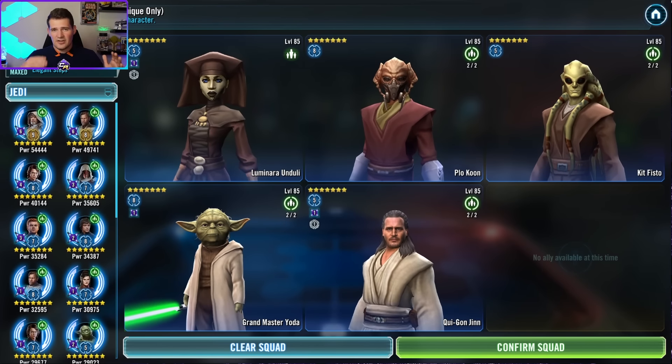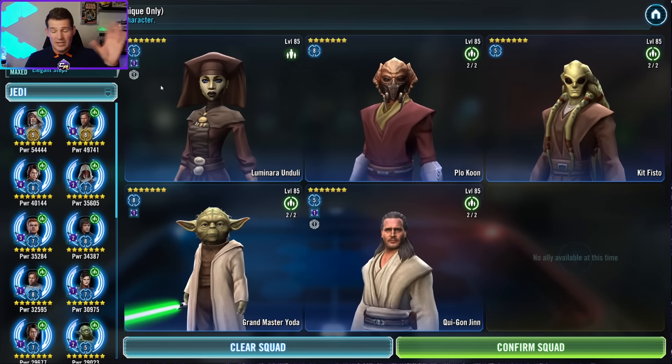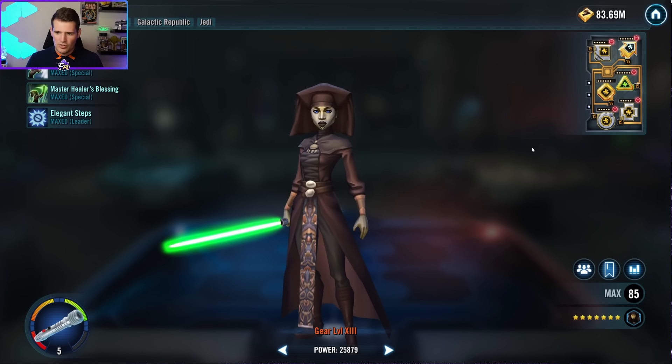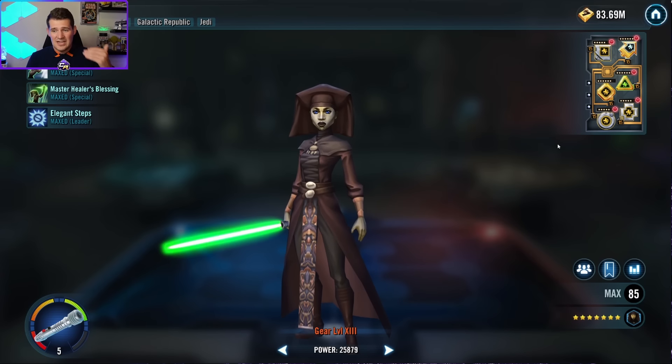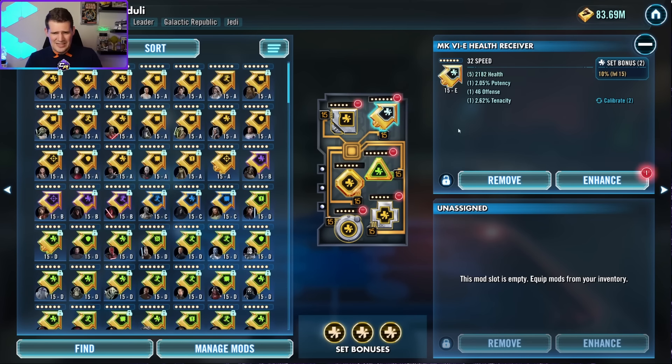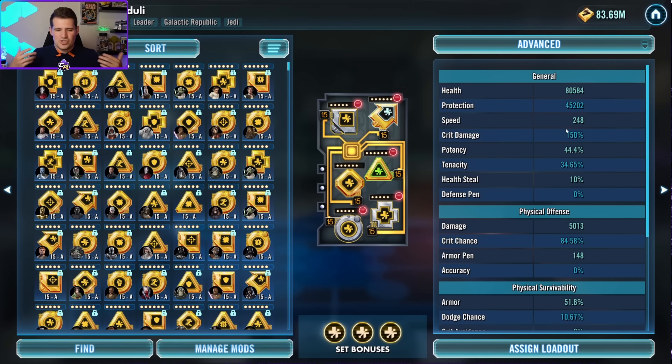The first thing is offense modding — more on that in a second. The other is a strategy revolving around keeping potency up as much as possible. Now, the only two characters that don't really want a ton of offense are Luminara and Plo Koon. Luminara's modding is not all that important — I ran the current setup and it worked fine every time. She has a defense primary, a mix of protection, health, and speed. As long as she's not dying, she's doing her job.